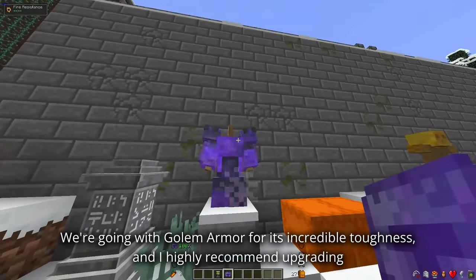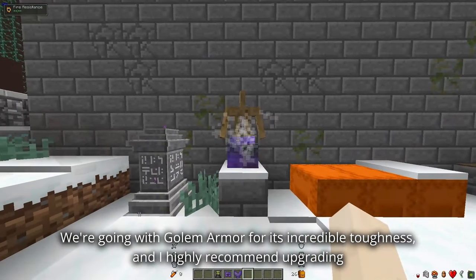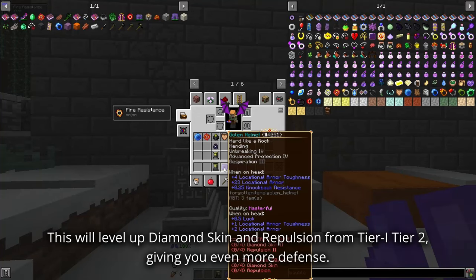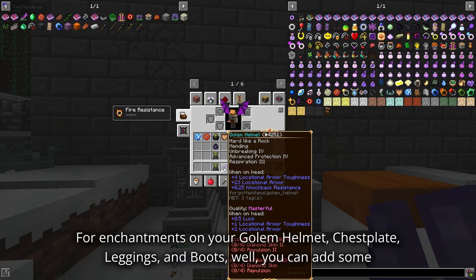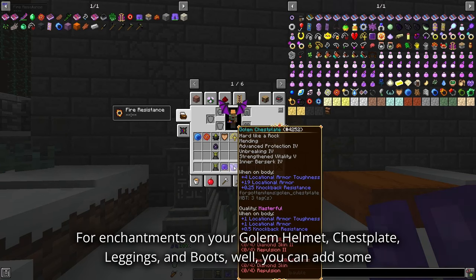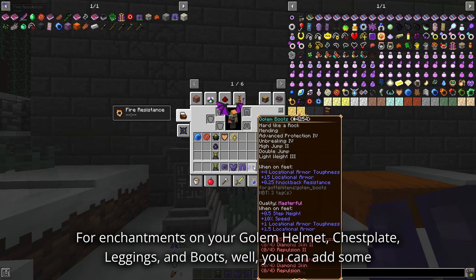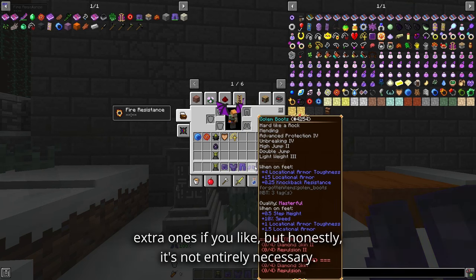For armor, we're going with Golem Armor for its incredible toughness, and I highly recommend upgrading it to Masterful quality. This will level up Diamond Skin and Repulsion from tier 1 to tier 2, giving you even more defense. For enchantments on your Golem helmet, chestplate, leggings, and boots, you can add some extra ones if you like, but honestly it's not entirely necessary.